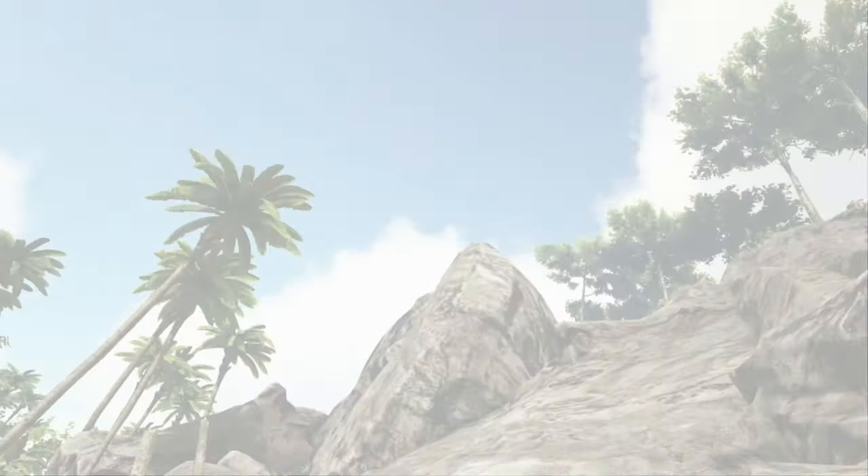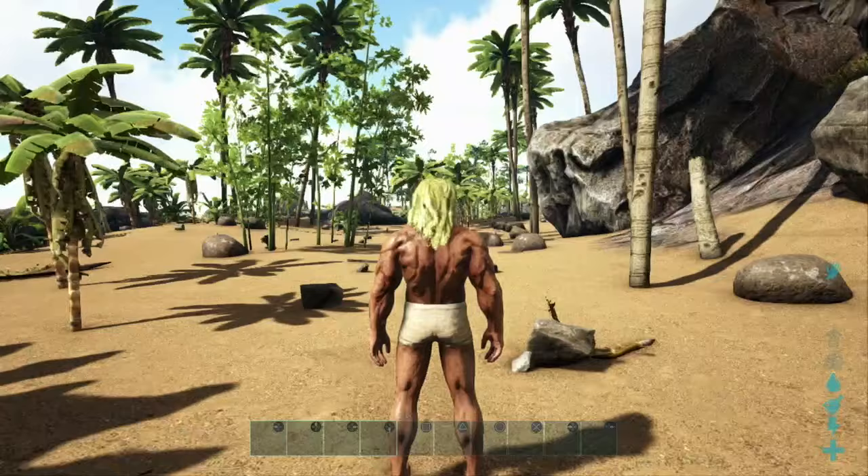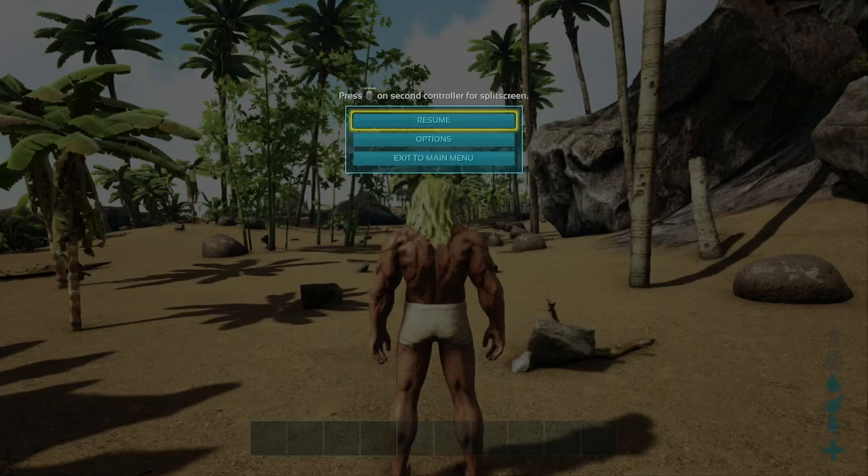How to use all commands in ARK: Survival Evolved. To get started, pause your game, and then press L1, R1, Square, and Triangle all at once to pull up your admin command bar.